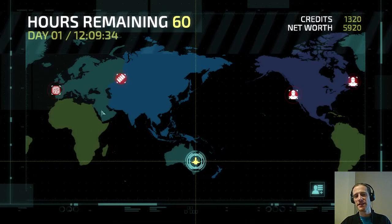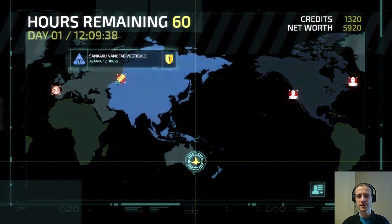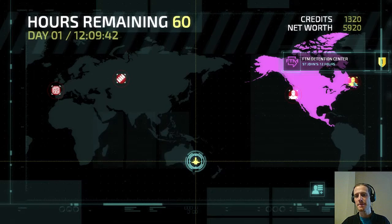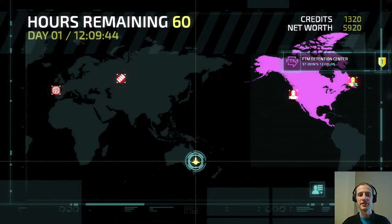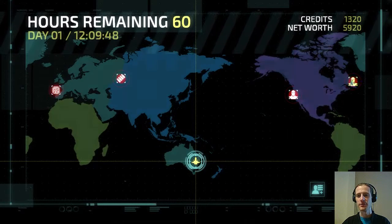We've been a bit unlucky with the missions that appear after the first executive terminals. All of these are 12 hours away. We're probably going to do this detention centre. More missions will appear once we're on day 2. Also there's a server farm which should be nearby once we've done this.